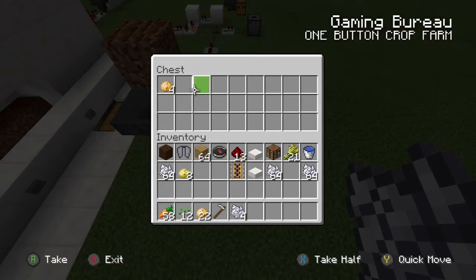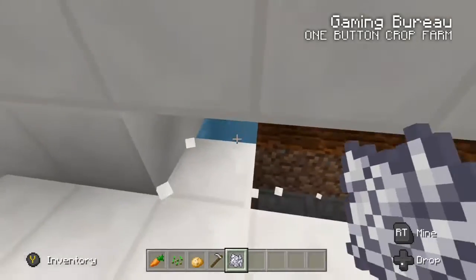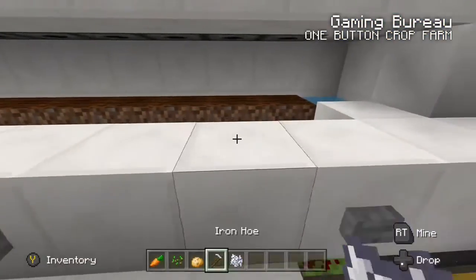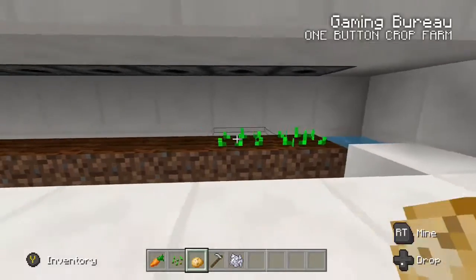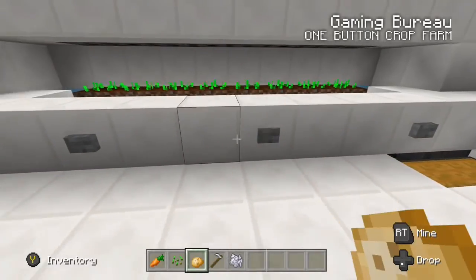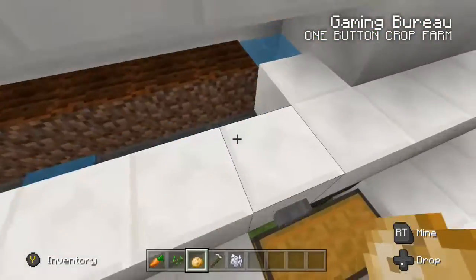The potatoes get harvested — that's exactly what's happening in the main farm. You can see these water source blocks are here keeping the four dirt blocks to either side of them hydrated. That also means that when the farm gets pulled down, the crops are flushed into the hoppers.